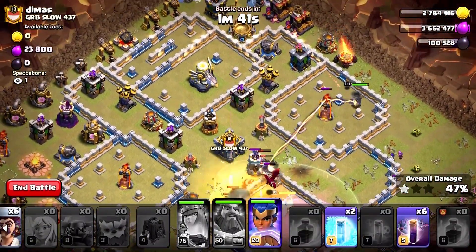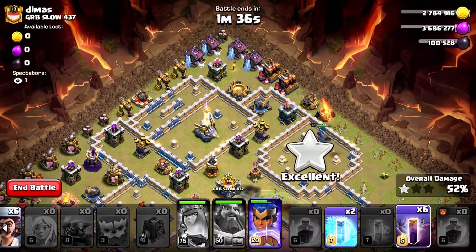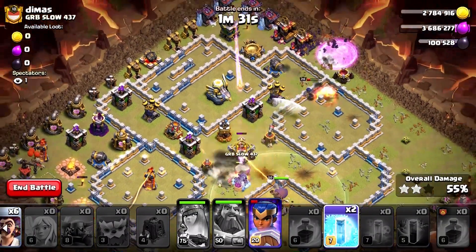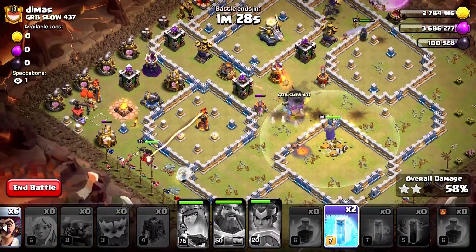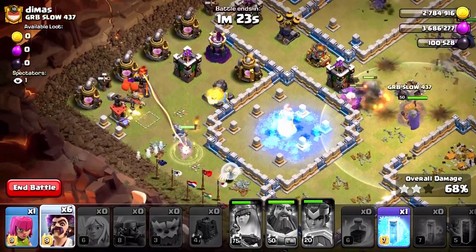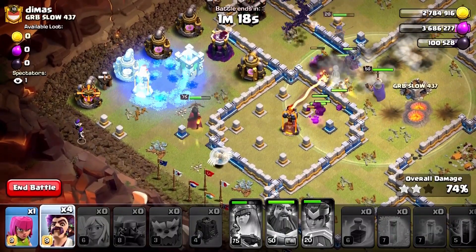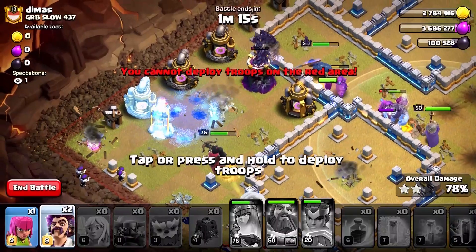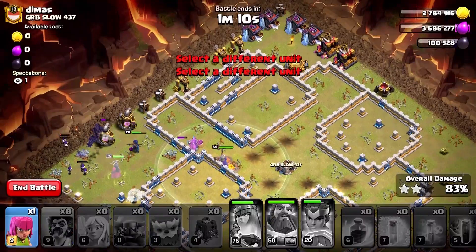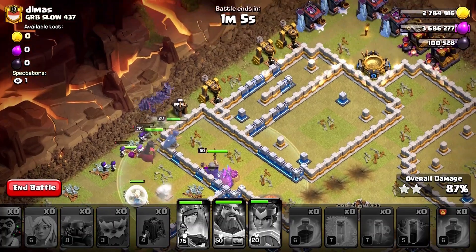We're going to be sending our royal champion on those multi-target infernos at their top right corner. Now we're sending our bat spell on this side so they can take down all the defenses on their path. The problem is their multi-target inferno at the wizard tower — we need to freeze it. The bats took down the wizard tower, so that was good, although we should have frozen it first. Everything went well and we're about to get a three-star!